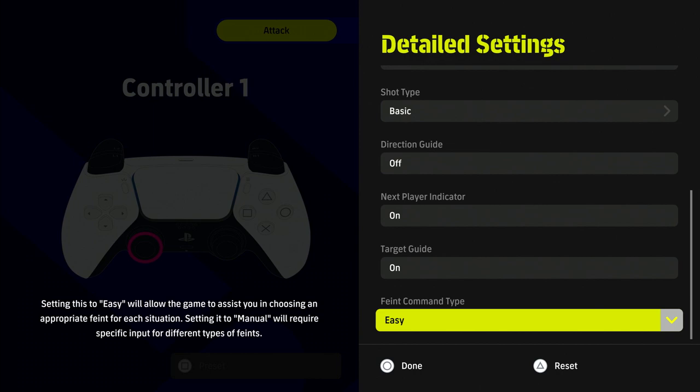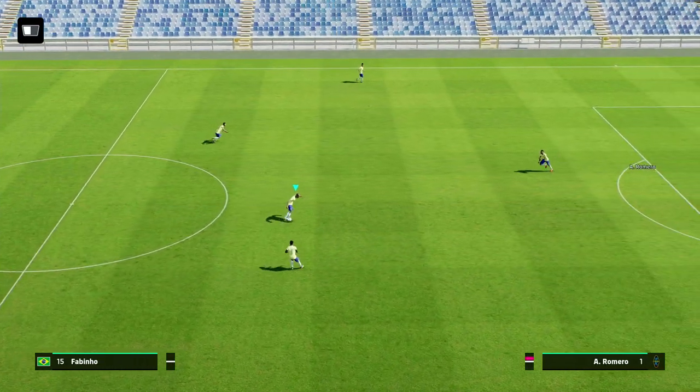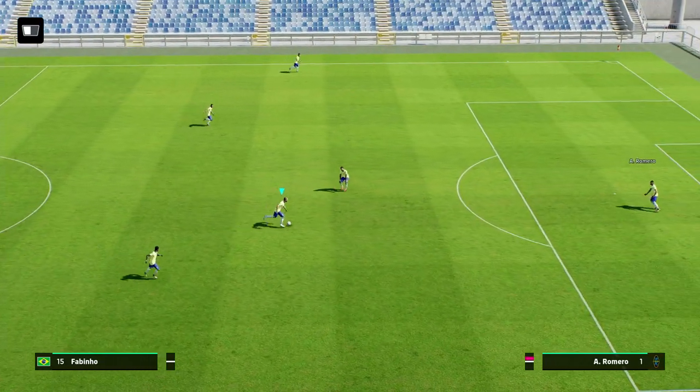If you want to go into the actual command list and settings, you can go in and check to make sure it's set to Easy. Without over complicating it — for newcomers, what Easy means when you leave it on that setting is that no matter what you press, it's going to assist you in doing the tricks once you press the correct input. Nine times out of ten you're going to be using the double touch going towards the opponent's goal with the opponent defending you. You can also do it sideways — the rules just reverse, so instead of pressing left or right you're pressing up or down depending on your body position.